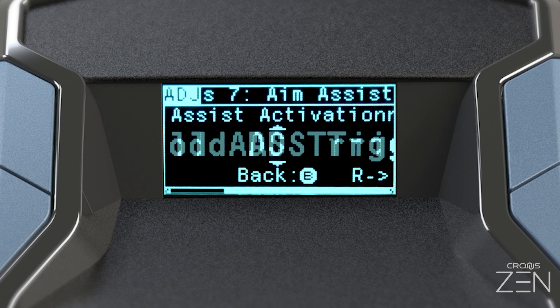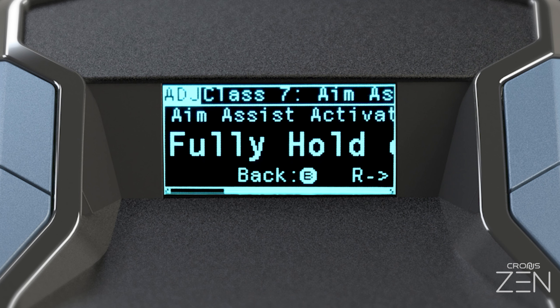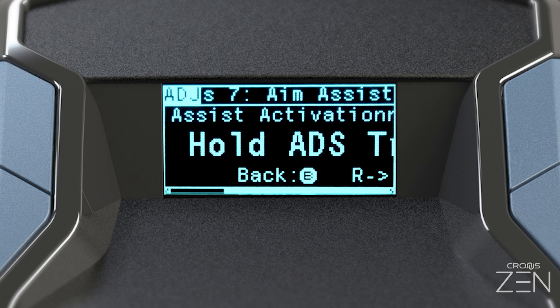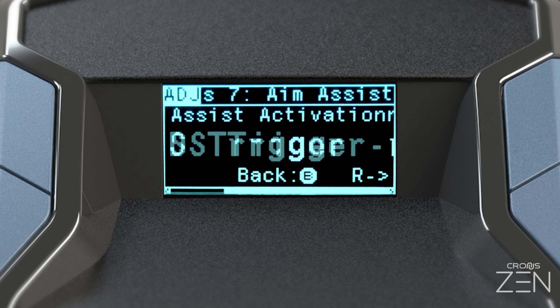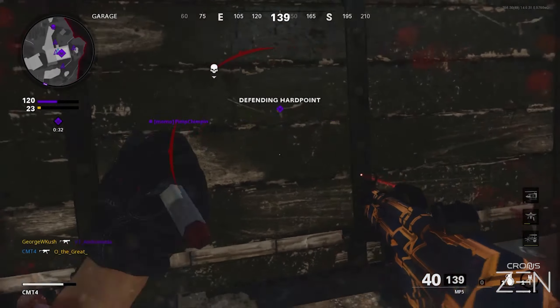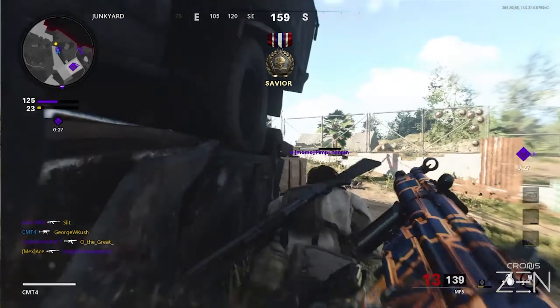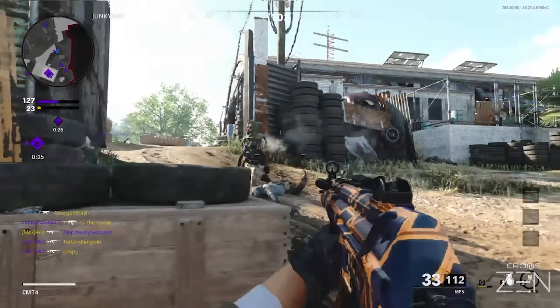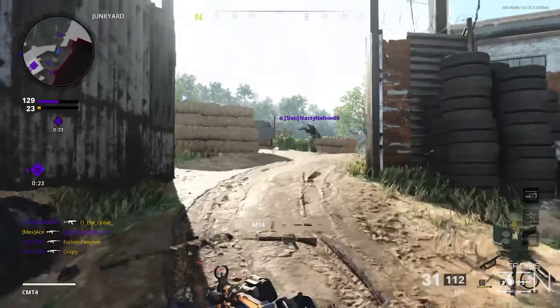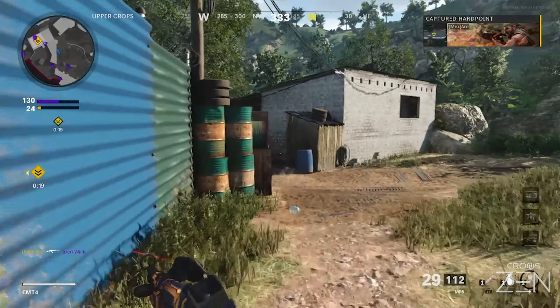Fully hold ADS trigger activate means activate while you are holding the ADS trigger all the way down. Fully hold ADS trigger block means deactivate while you are holding the ADS trigger all the way down. It should be noted that if anti-recoil is enabled, it takes over from aim assist while you are firing, effectively rendering the any fire and ADS fire options ineffective, unless anti-recoil is disabled.